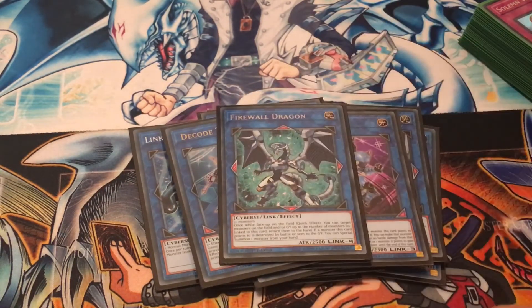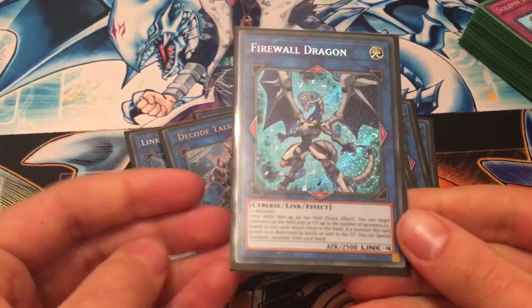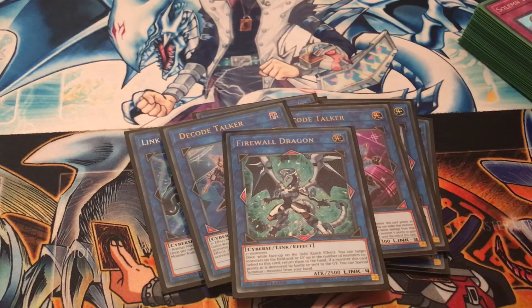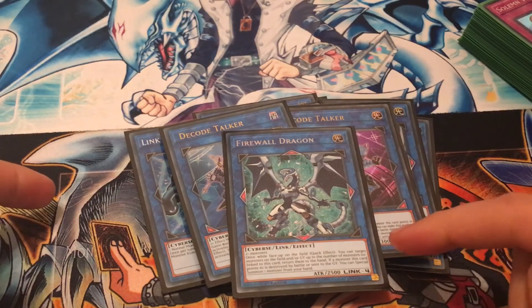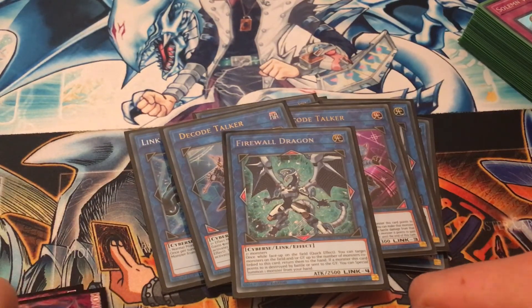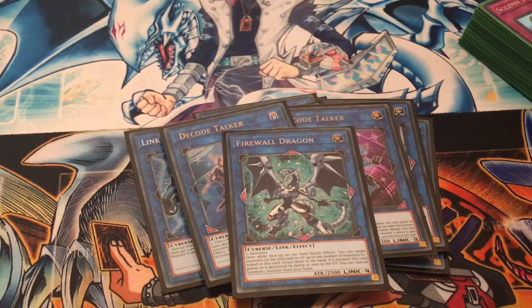One copy of Firewall Dragon — it's the ace monster of the main character's deck so you definitely need to play it, and bar that it's still a very good card. You just need four monsters, so you can use Scapegoat to go straight into this. While this card is face-up on the field, as a quick effect, you can target monsters on the field or in the graveyard — up to the number of monsters co-linked to this — and add them back to your hand. And any time during your turn, if a monster this card points to is sent to the graveyard or destroyed by battle or card effect, you can special summon a monster from your hand, letting you continue to extend your plays.